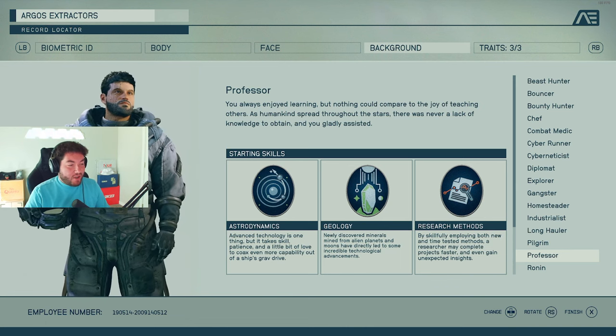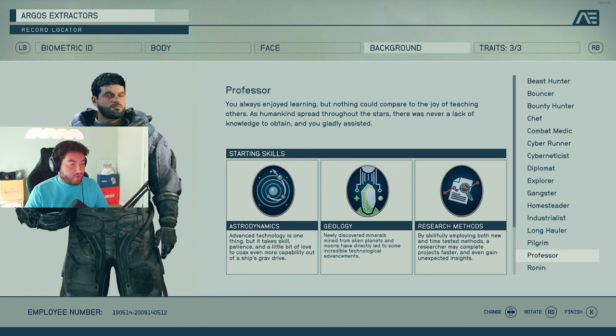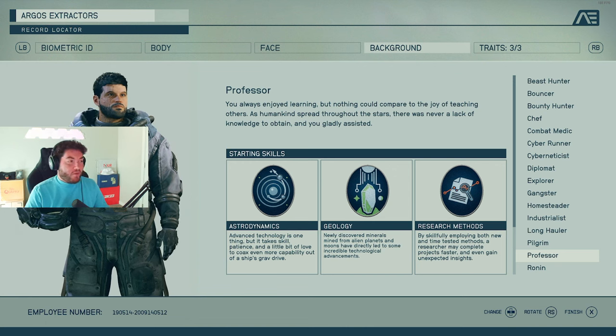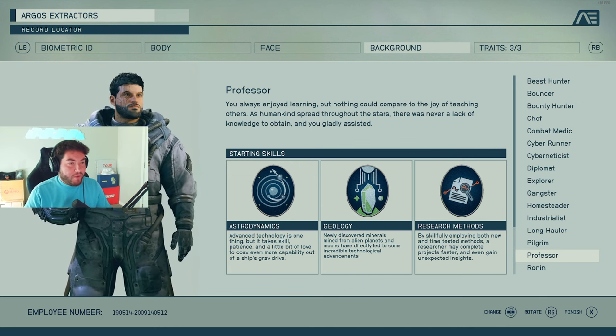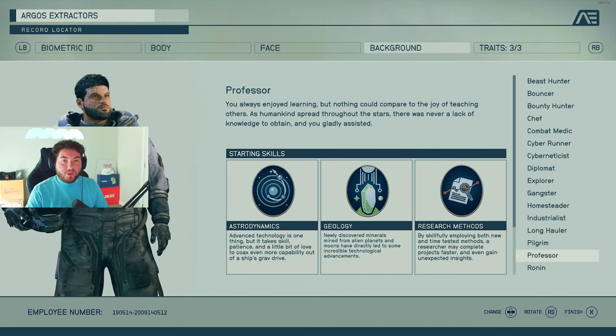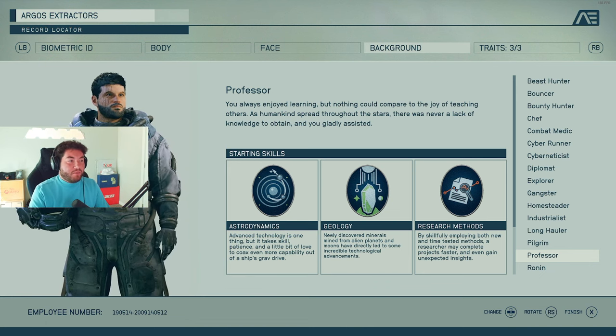The Professor background covers research methods, geology, and astrodynamics. It's more of the very knowledgeable person in your group. It's not going to have as much physical focus, but more of a mental, brain-oriented aspect.